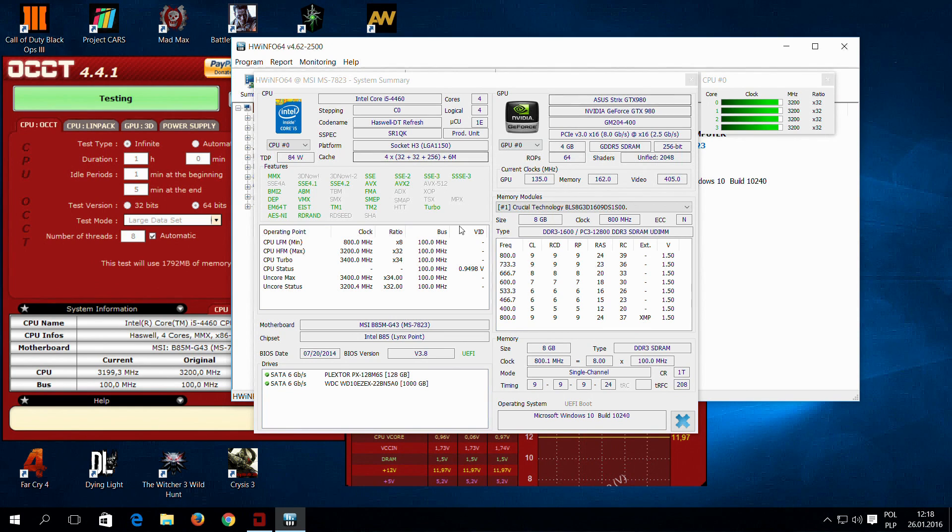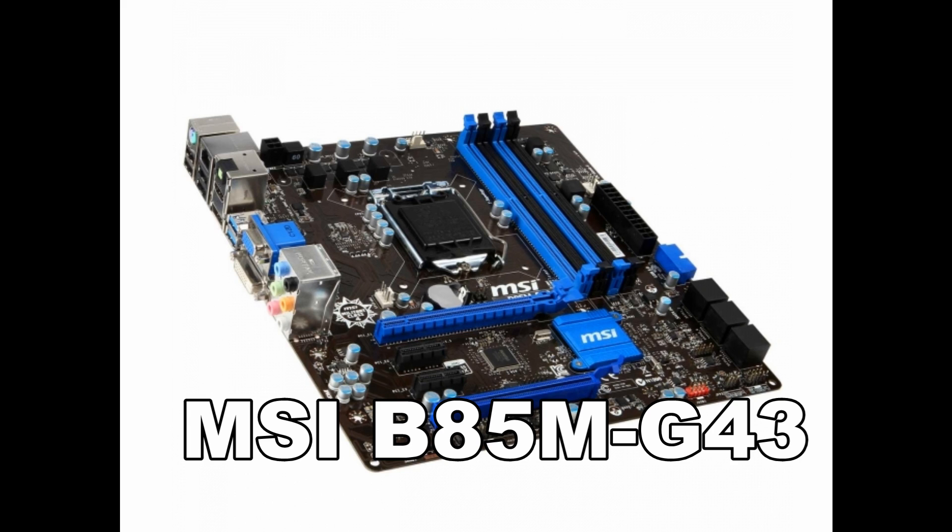Luckily, producers of motherboards came with a solution and I will show you how to force a 3.4 GHz turbo boost on all cores at the same time, even when your processor is under full stress. As an example I will use the MSI motherboard B85M G43. This is what you have to do.